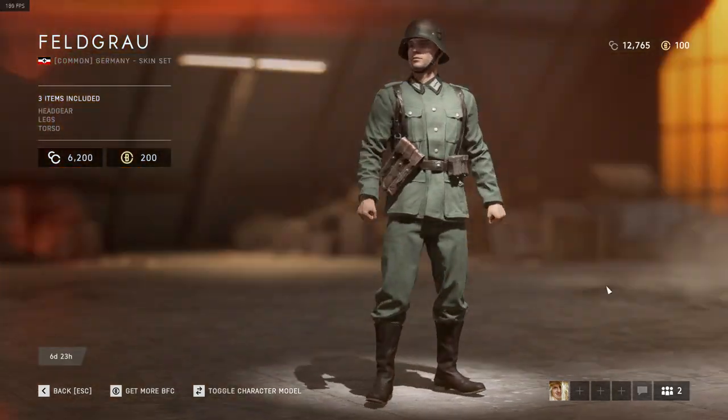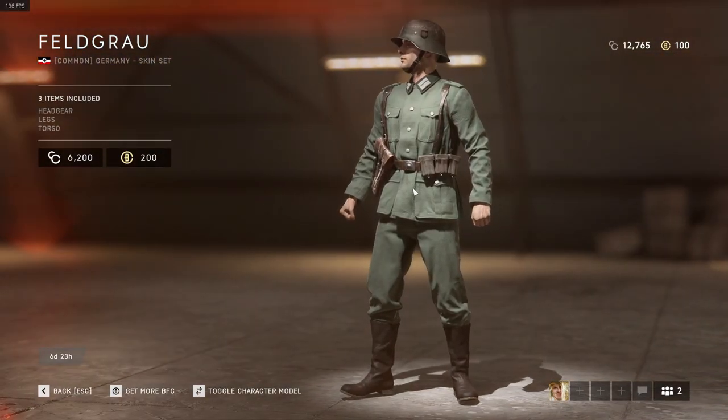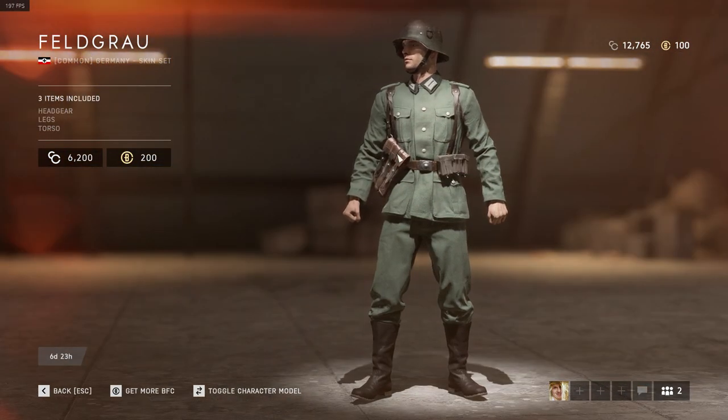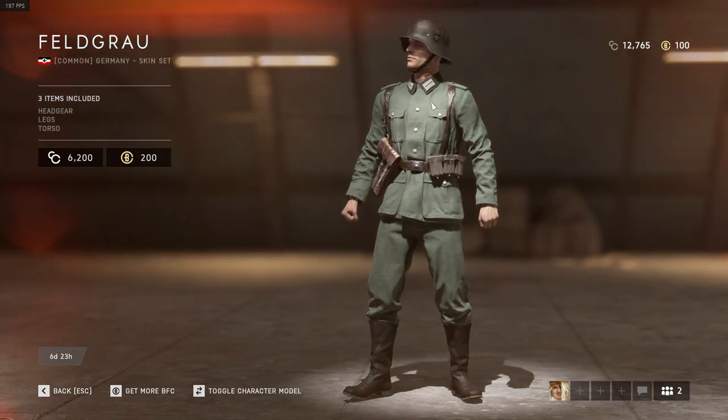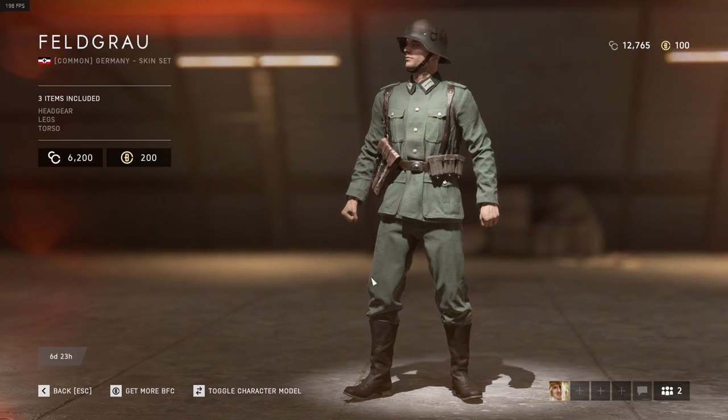The Feldrahr is the standard German soldier — early war. What he's wearing is an M40 Feldbluse, which is the standard battle vest of the German army.